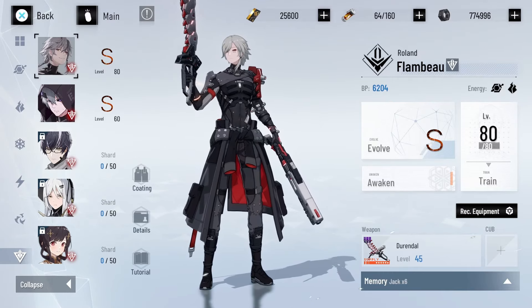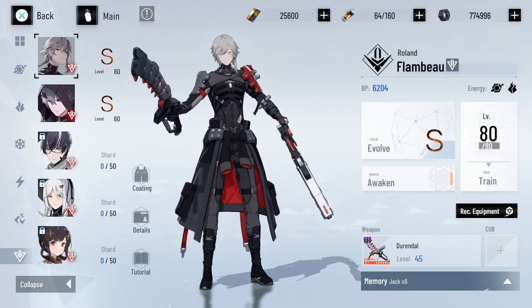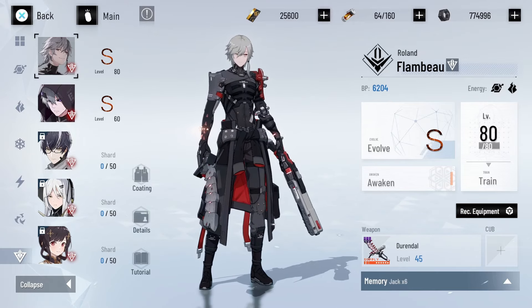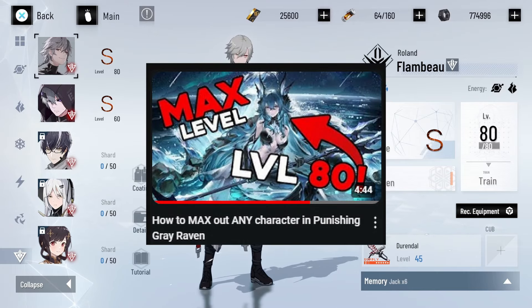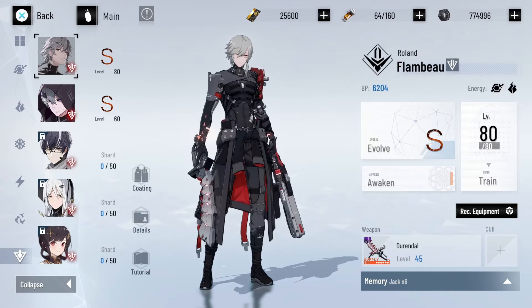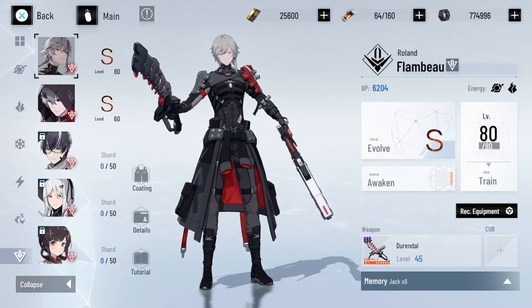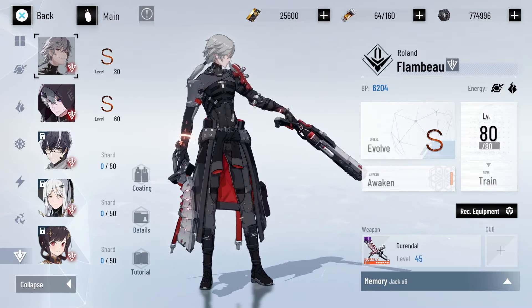Before we get into that, if you need help figuring out how many resources you need to max out a character for their level, memories, memory resonance, and hyper tuning skills, then I have a whole guide already made for that specific purpose that I'll link in the pinned comment and description below. Just know that it also applies to uniframes, just not the uniframe skills themselves.